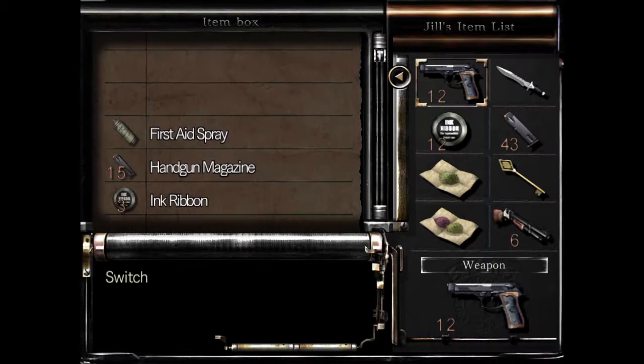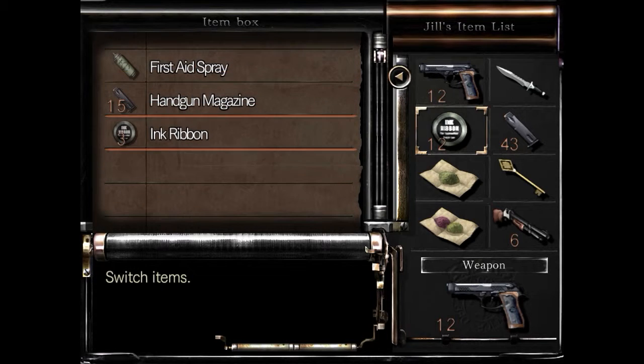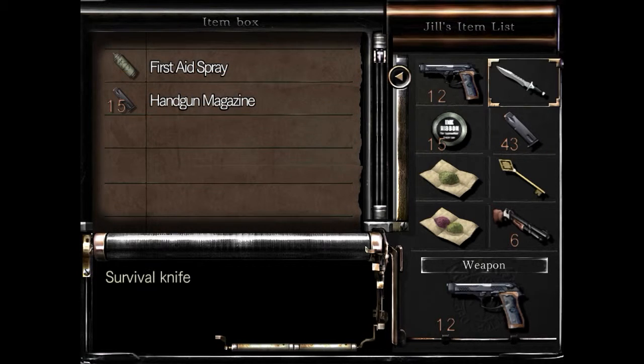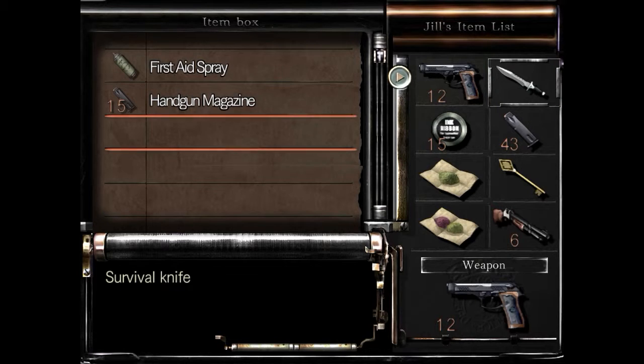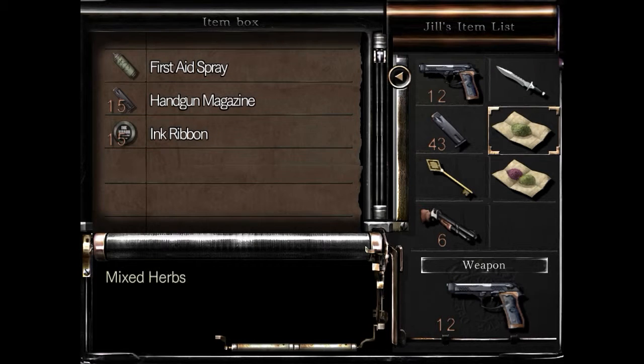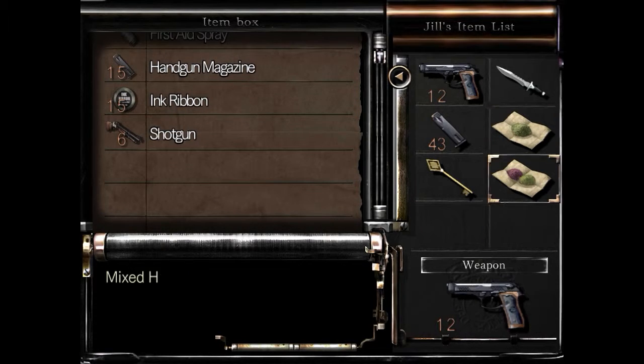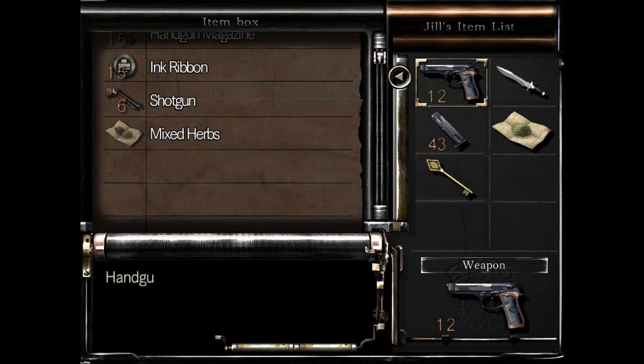I see a typewriter and an item box — huzzah! Yes, and there's a kerosene flask. Nice. We've got fifteen ink ribbons so we can make our first save. I want the knife in case I gotta make sure something's dead. So what do we leave in the box? Probably don't need the shotgun — we'll put that back. Do we need the mansion key? Probably.